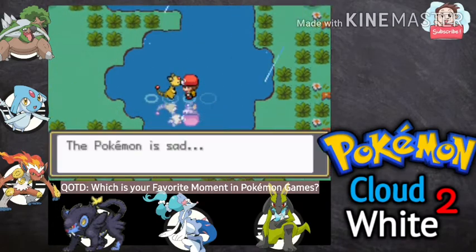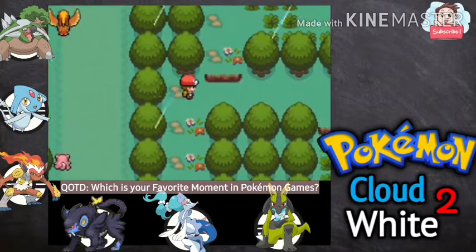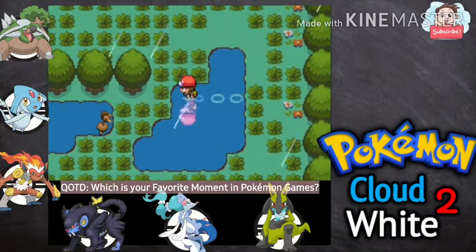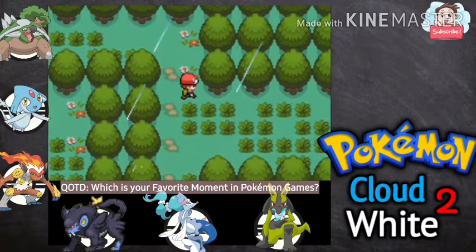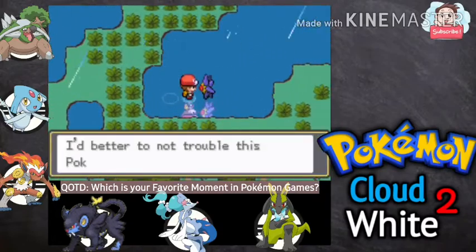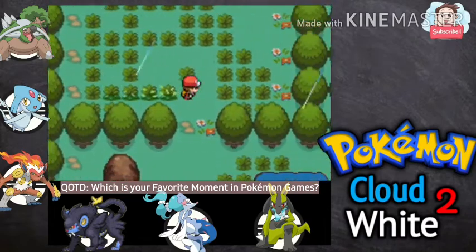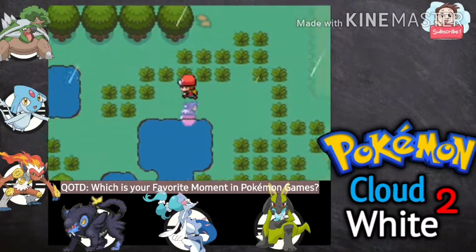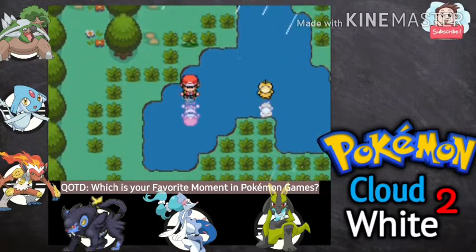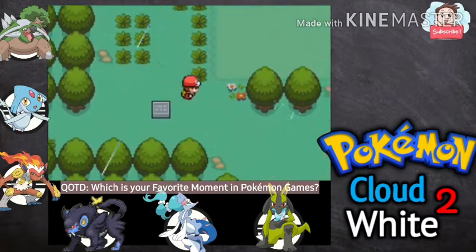There's an Ampharos running around here, I'm going to use a Repel. I'm just here to look for some items — if we can find them that will be good. A Doduo — a shiny Doduo! Okay, I haven't seen any item yet. I'm going to use Repels because I don't want to bump into any Pokemon, but I'm staying here in case there are nice items like TMs or HMs. Nothing — I haven't found anything here.